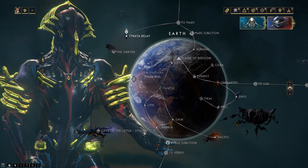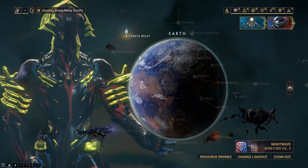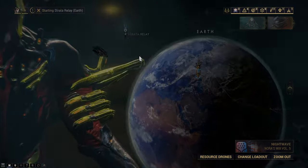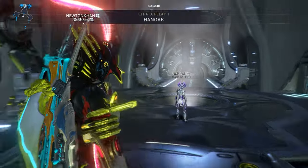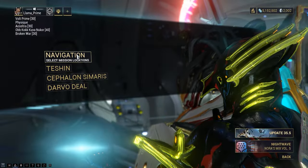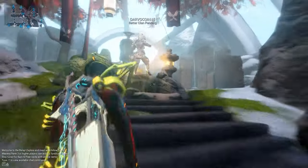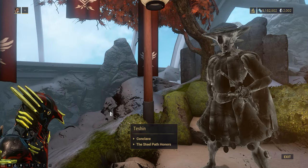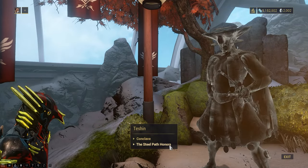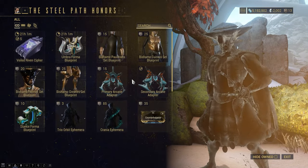The easiest way is to go to a relay. This is for higher level players that have the Steel Path and are collecting Steel Essence. Go to the relay and fast travel to Teshin and go to Teshin's shop. In the Steel Path menu you can buy a primary arcane adapter for 15 Steel Essence.